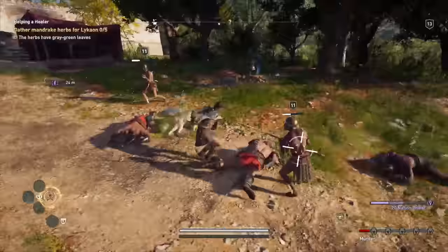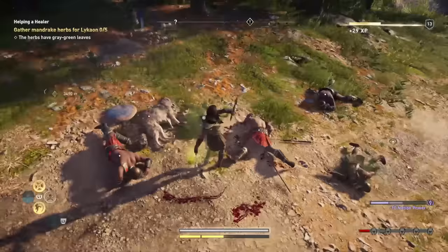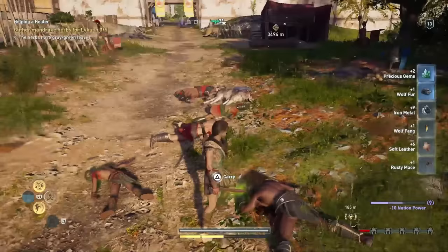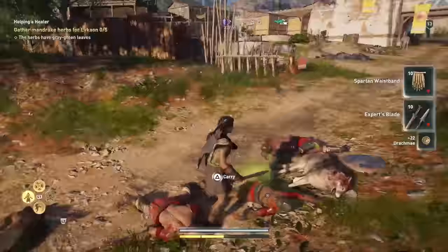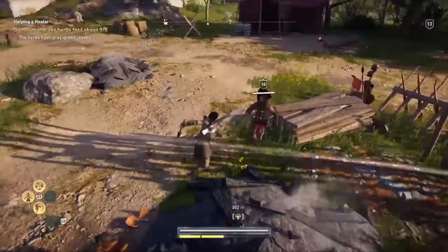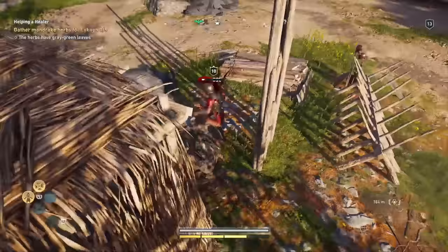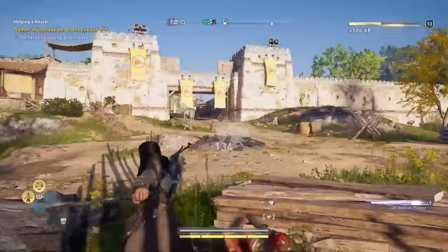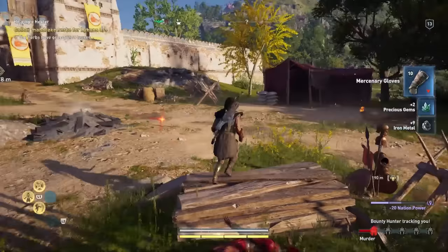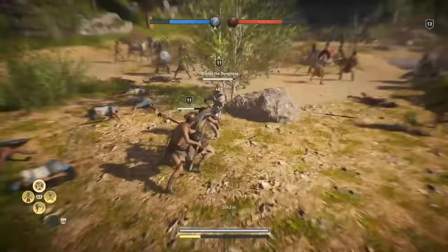First up, you should pick your abilities carefully. One of the new things brought in for Assassin's Creed Odyssey are specific abilities for you to unlock and assign to certain buttons to use in combat. Where in Assassin's Creed Origins you'd fill up your adrenaline meter in order to unleash one supercharged attack, now your meter is broken up into chunks, with many of the unlockable abilities consuming one chunk of adrenaline per activation. The Warrior Path offers an ability that lets you pretend to be a bull and dash past an enemy, dealing loads of damage along the way. Another lets you grab your enemy's shield and lob it into their face, getting rid of their defensive capabilities.